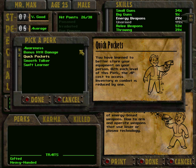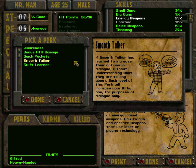Quick Pockets — you have learned to better store your equipment on your person. With each level of this perk, the action point cost to access inventory in combat is reduced by 1. This is actually useful, but nah. Smooth Talker — a smooth talker has learned to increase their options in dialogue without understanding what they are talking about. Each level of this perk will increase your intelligence by 1 for purposes of dialogue only. Could be an interesting perk, but we already have a high level of intelligence, and you can also use drugs to increase your intelligence if you want to get all dialogue options, so I will not take this perk.